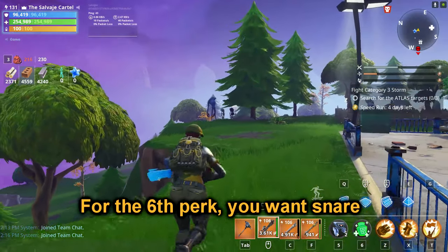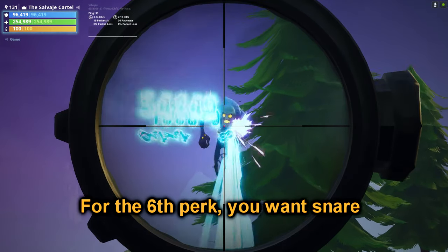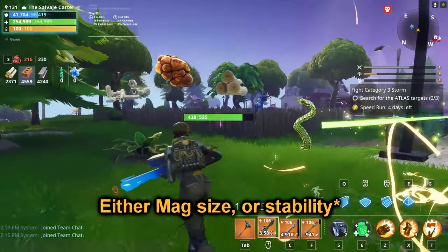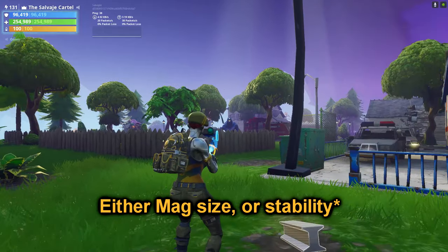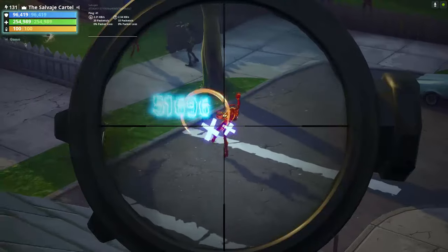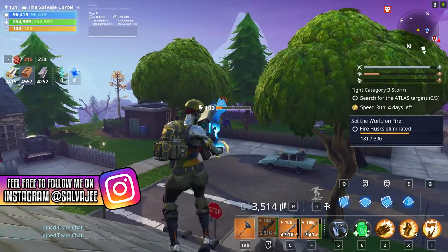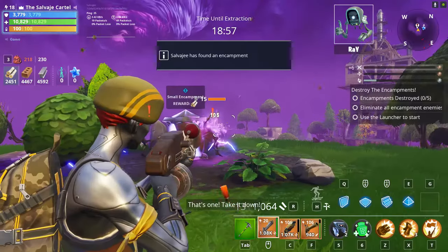The Crank Shot is a fully automatic sniper that can out-damage most assault rifles in Fortnite Save the World. You want to run the Crank Shot with the Sub-Zero Zenith mythic hero so you're constantly freezing things. I had to recycle my first Crank Shot because I needed the rain drops, but you want to run critical rating, double critical damage, magazine size, and a stability perk because the Crank Shot has a lot of recoil. Overall, it's a really good sniper dishing out fast, consistent damage.